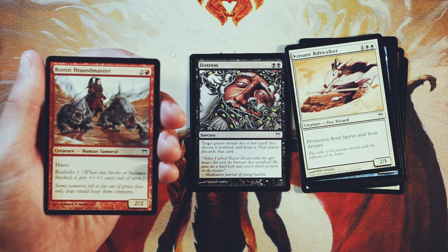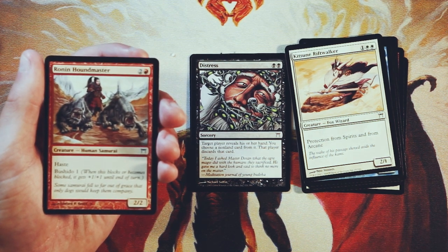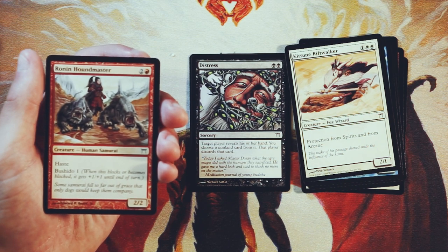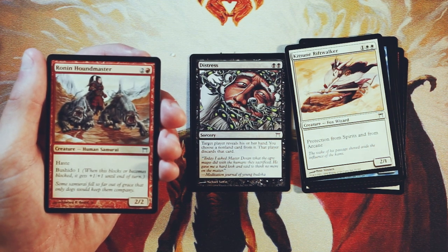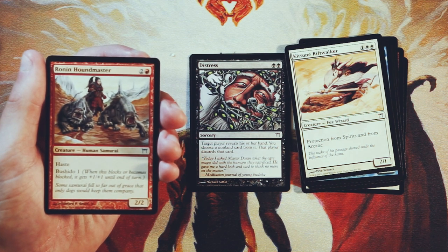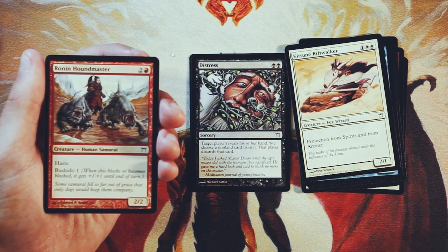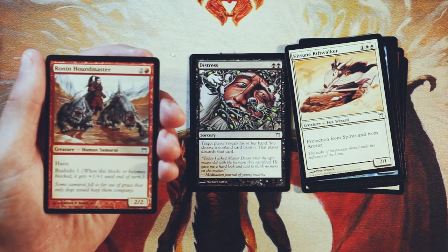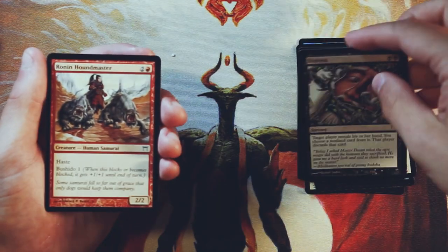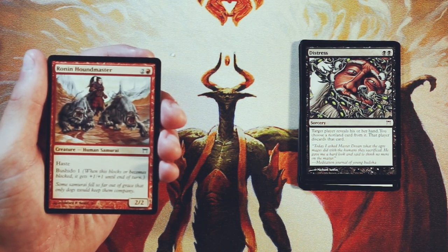Ronin Houndmaster is a 2/2 for two and a red. It has haste so it can swing in right away, and it has Bushido one — so when this blocks or becomes blocked, it gets plus one, plus one until end of turn. This is my kind of creature for limited. It's very, very aggressive, encourages you to be attacking, which you can do right away because of that haste. It has the added upside of being either difficult to block or difficult to attack around because of Bushido one — it actually pumps itself up anytime it's blocked or becomes blocked, disincentivizing the opponent to block it. And if you leave it up, it disincentivizes the opponent to attack you depending on what's on board. It's not amazing by any means, but it is quite good and I think so far it's probably the best pick.